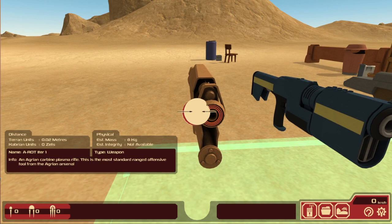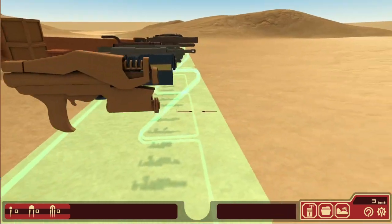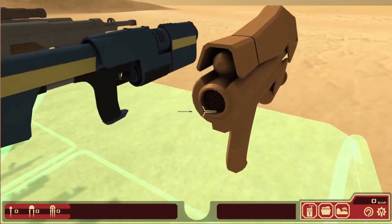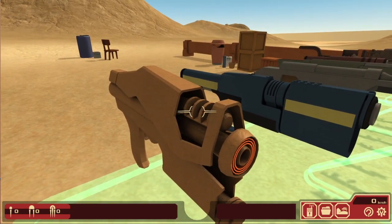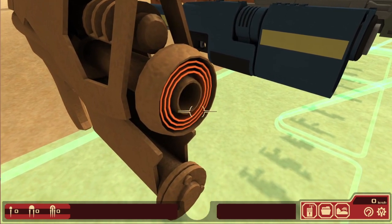The Eiroth Eiter-1. An Aegrian carbine plasma rifle. This is the most standard range defensive tool from the Aegrian arsenal. Let me show how it works. There's a little nice grate there for cooling. It shoots up through there to cool this. And these are wave shapers, to make sure that the bullet goes straight.